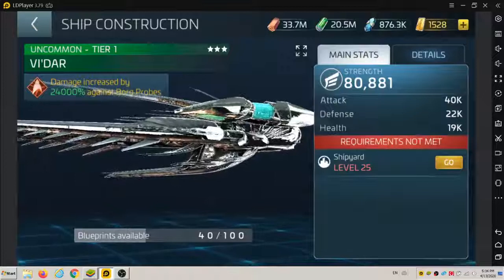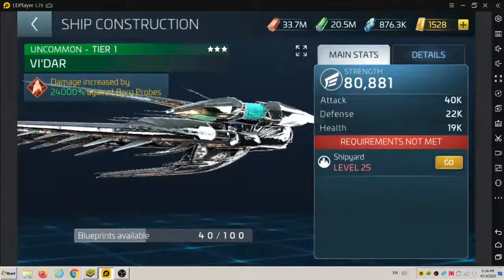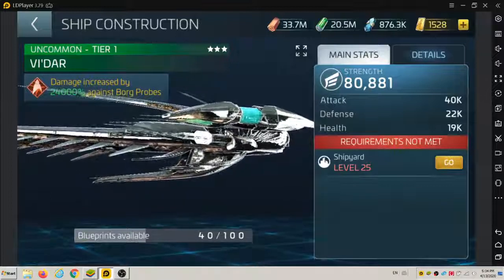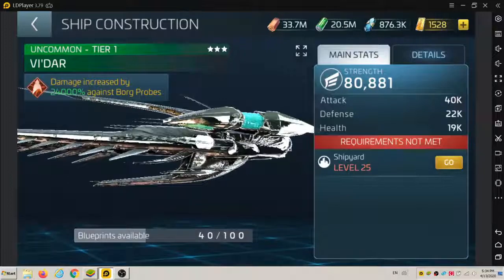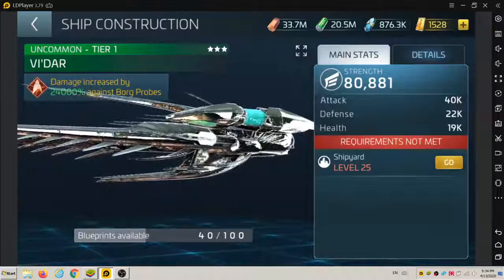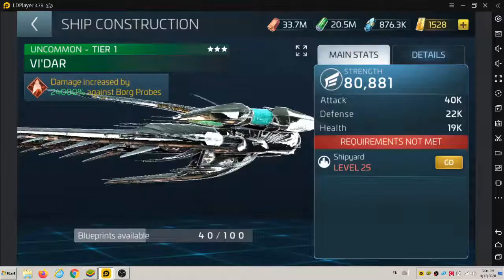So this is a ship that you win during events for blueprints. I don't think you can purchase this directly in the store, but I could be wrong — you can check it out. So that's the VDAR. It's a three-star ship and the requirement is...